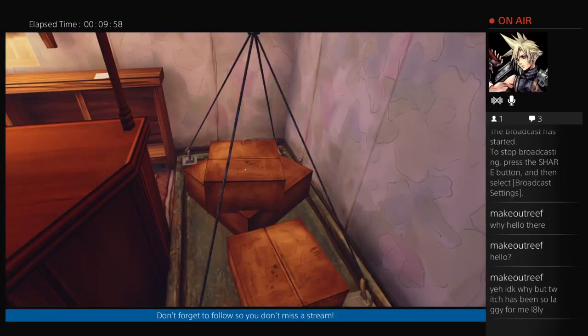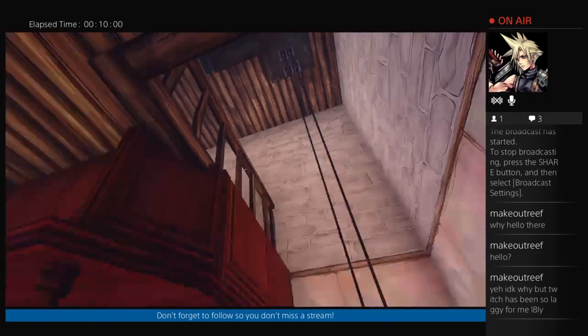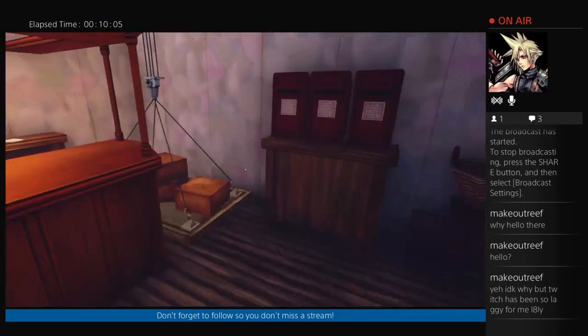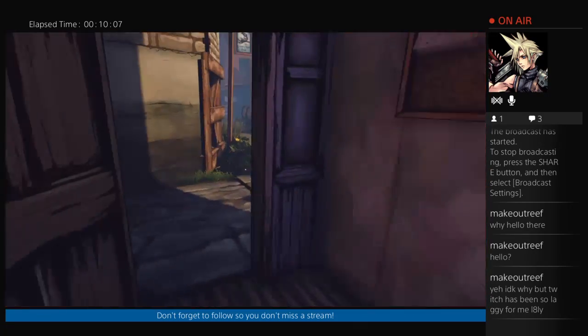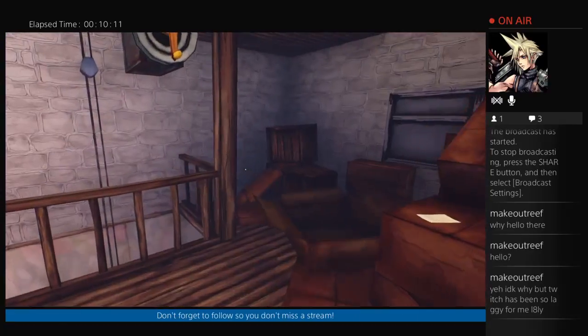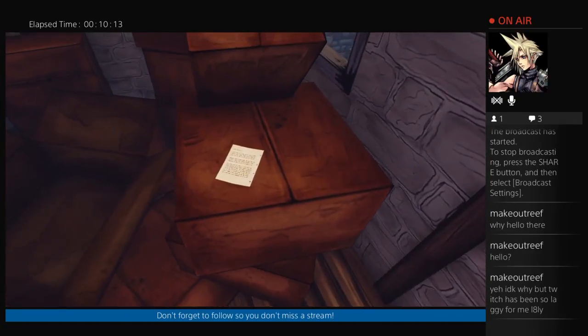Oh, what's this? Oh, I can go upstairs. I wonder if there's a switch to get that. We'll try that out — I'm pretty sure that's how I can get over there. Alright, we'll see. Oh, over here. Another note.